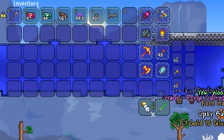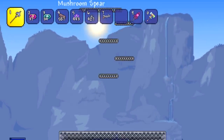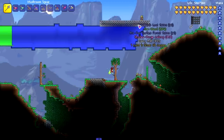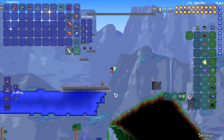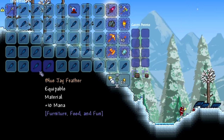The Goblin Army is here! I took out a Mushroom Spear — killed one of them and we now have 400 Caltrops. Oh my god — the Goblin Army has been defeated already? What do you mean it's been defeated, I just started fighting them! My inventory is completely full.